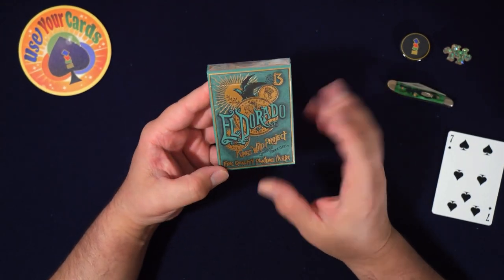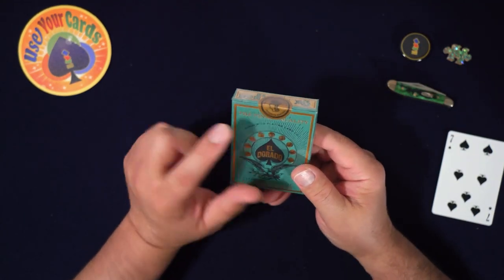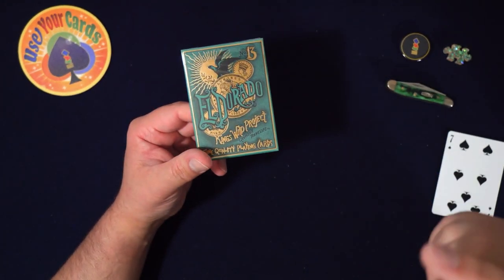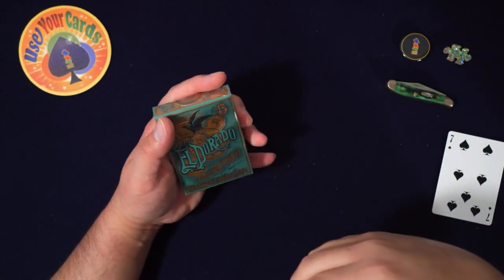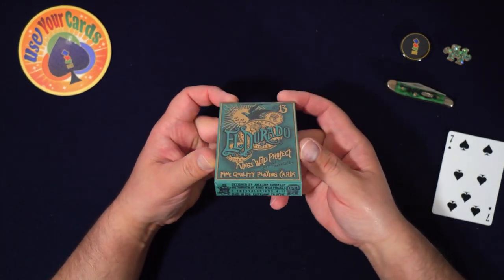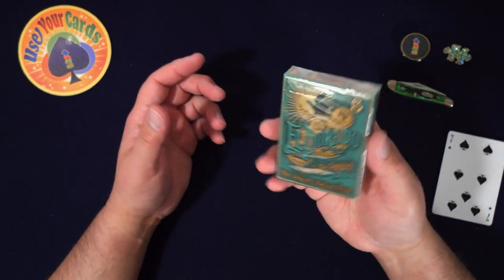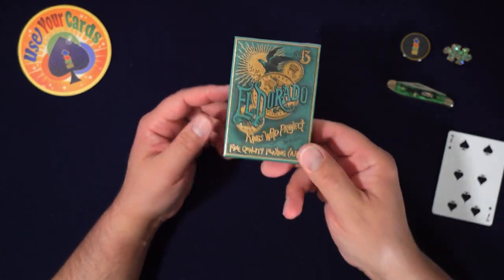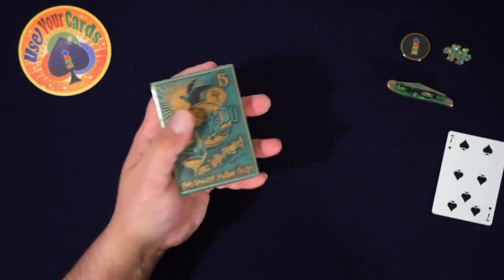I was thinking about El Dorado — the city of gold. I got the overrun edition, which I think is the same as the regular edition. I wanted to get this — I was in a video call and Jackson Robinson showed up and showed this deck. He said 'yeah, I'm working on this' and I was like 'whoa, that looks amazing.' Then it came out at like $300 and I was like, I can't afford that right now.